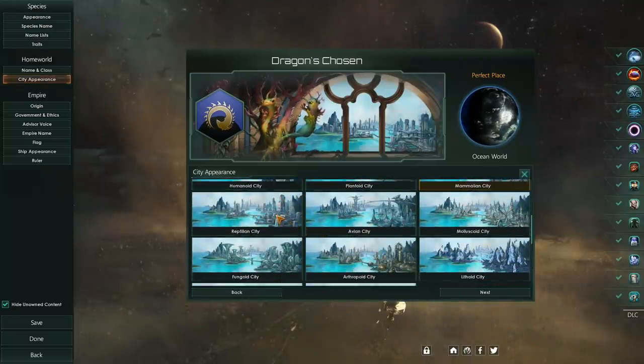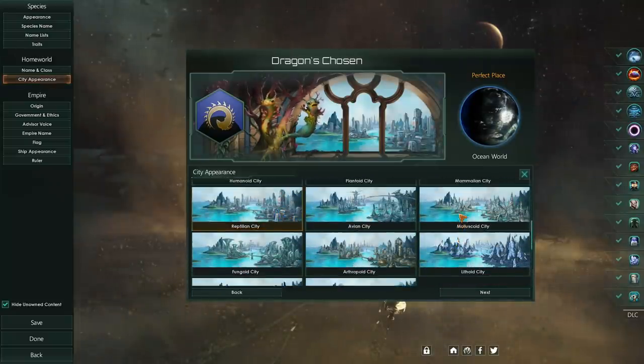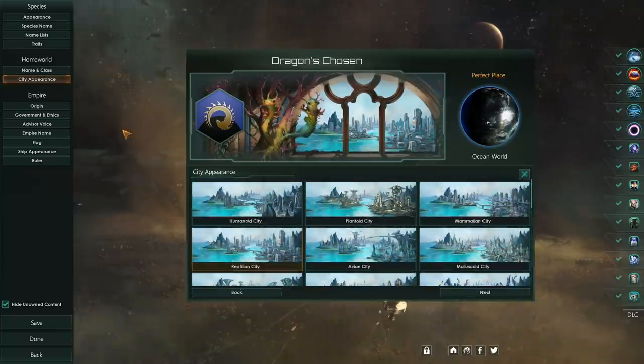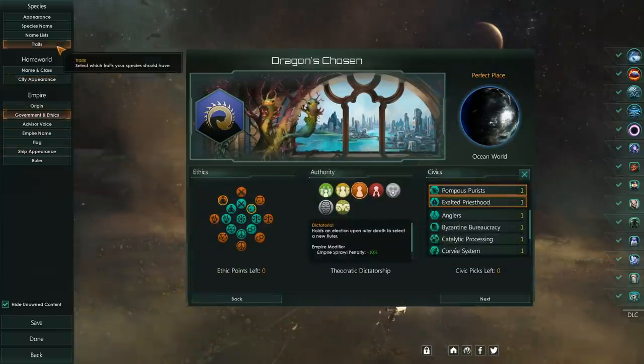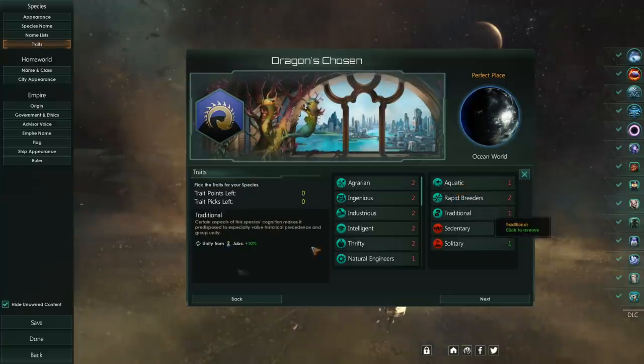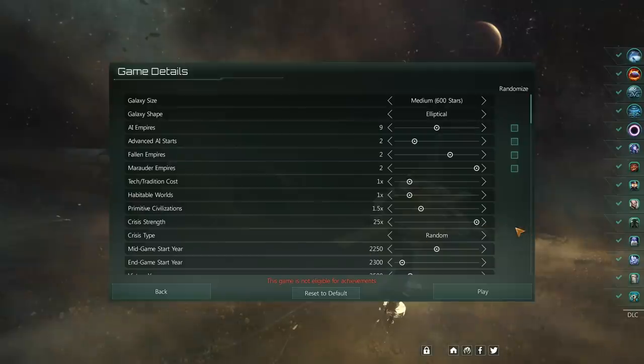I prefer the reptilian ones, or the molluscoid over the aquatic for the water-born ones. And we are of course aquatic, rapid breeders, and traditional. Let's begin with our creepy, creepy little things.